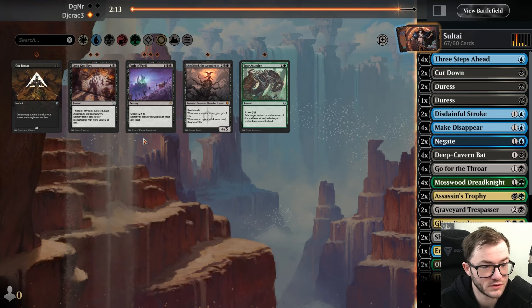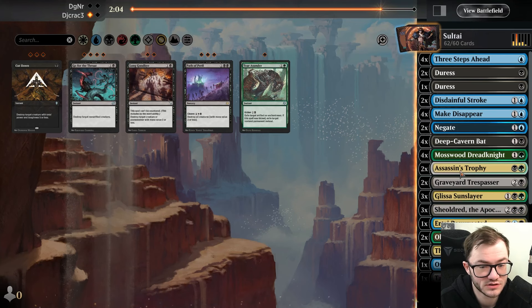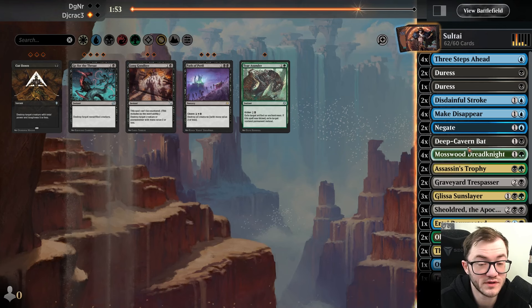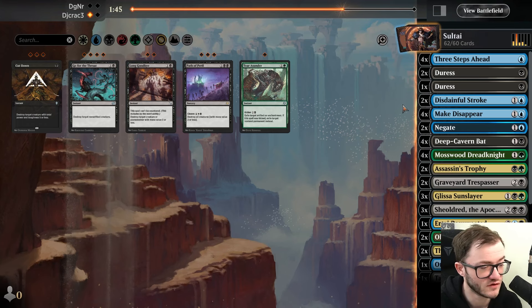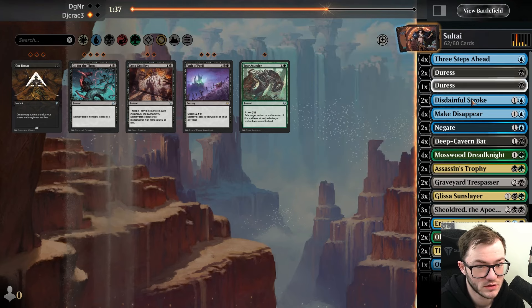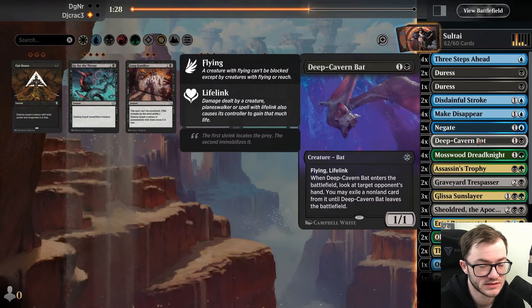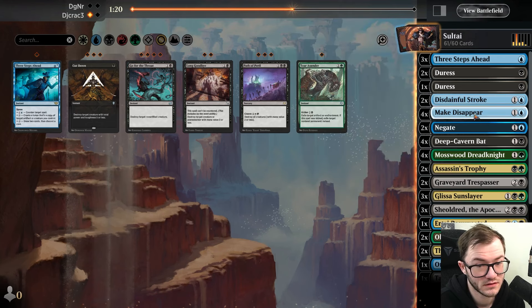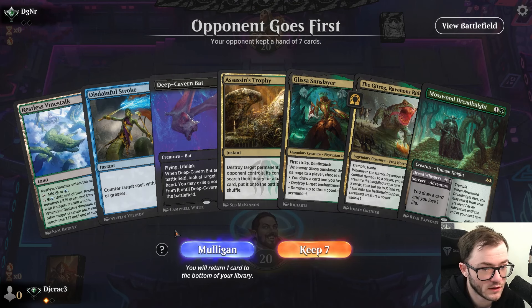Alright, boarding in Duress, Negate, Disdainful Stroke. Get rid of Cut Down, get rid of the Go for the Throats. Assassin's Trophy is fine, Gitrog is amazing. Dread Knight is okay, Graveyard Trespass is alright — it's a pain for them to deal with. The Dread Knight has got good card advantage as well. Lots of counterspells — Luko is very good, Deep Cavern Bat is also very good. I'll probably get rid of one Three Steps Ahead and one Glisser.